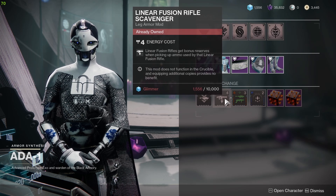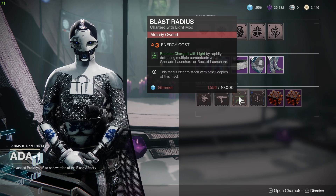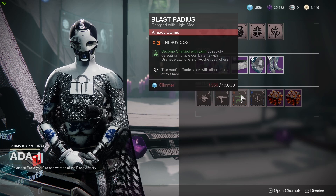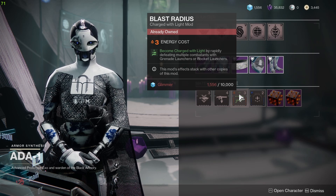The third mod for today is Blast Radius — become Charged with Light by rapidly defeating multiple combatants with grenade launchers and rocket launchers. I think this week we've gotten all the Charged with Light mods after Blast Radius. Pick this one up because grenade launchers and rocket launchers are very easy to get multiple kills with.